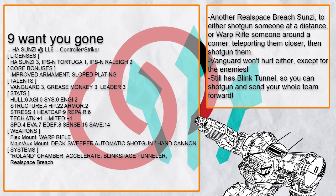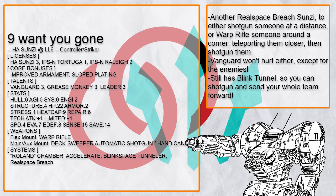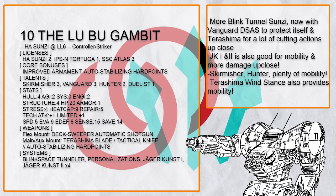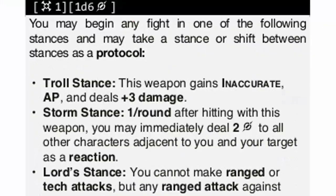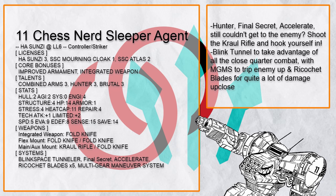'Bwantyugon' is another Sun Tzu build with Real Space Breach — basically, with Real Space Breach you can either shoot the DSAS at like 10 more spaces, or curve a Warp Rifle around a corner so you can teleport the target to you and then shoot them with the shotgun anyway. I would recommend OP Cal instead of Sloped Plating so the Warp Rifle could really teleport anyone half the map away. There's also 'The Lubool Gambit,' a Vanguard DSAS-packing Sun Tzu that's also half an Atlas, because Atlas systems provide plenty of mobility while packing serious close-range power. Wind Stance Terashima is an effective mobility booster too, and all the Fold Knives won't hurt either — though having Real Space Breach somewhere would have made this build even more hilarious.